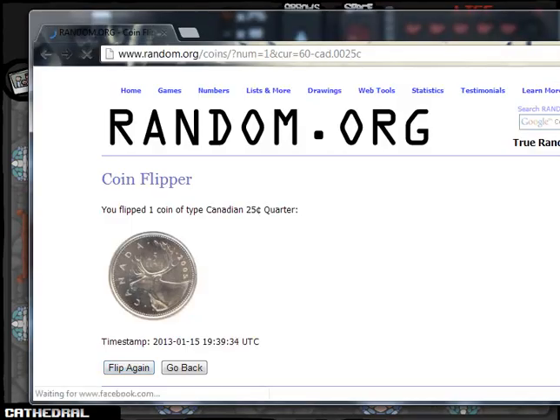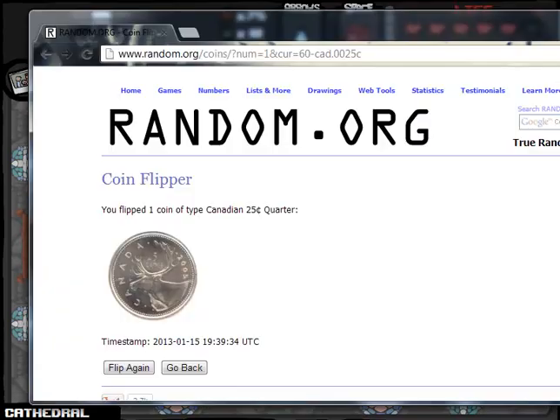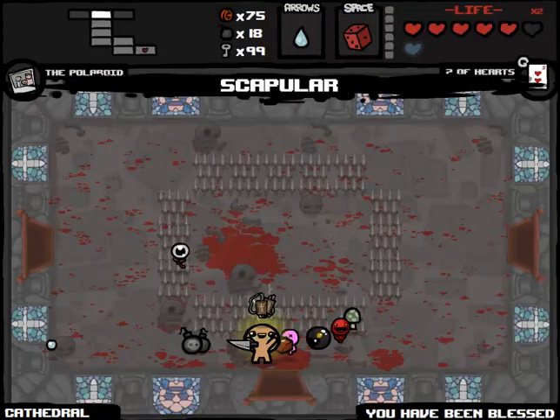Compass - just in time! Heads we take, tails we re-roll. That's tails - that sucks. Feather, we can't take. Scapular, we can take - I don't want to though. We flip it and it's heads. Awesome! Alright, might give us a little bit of added protection as we move along.